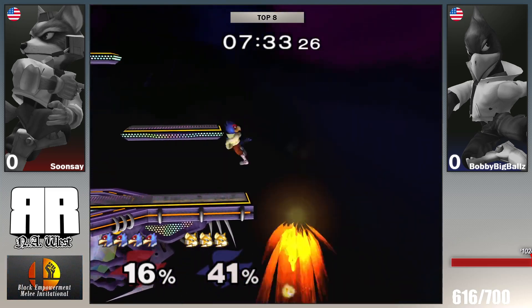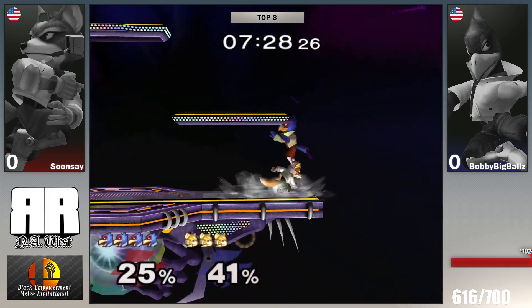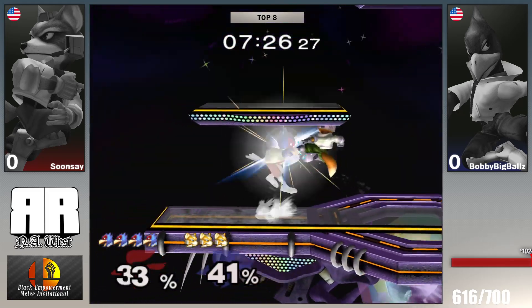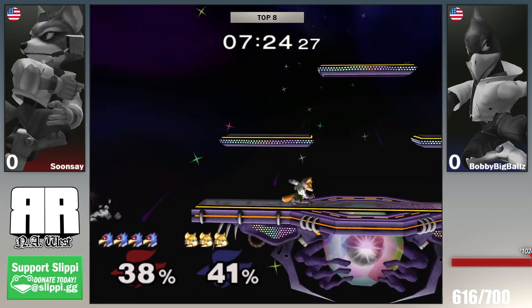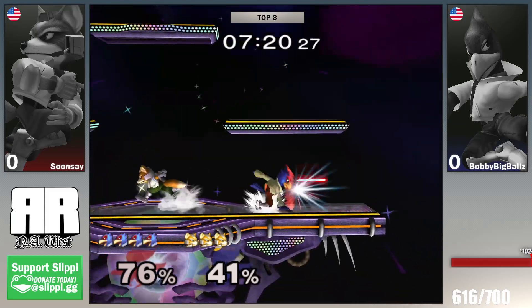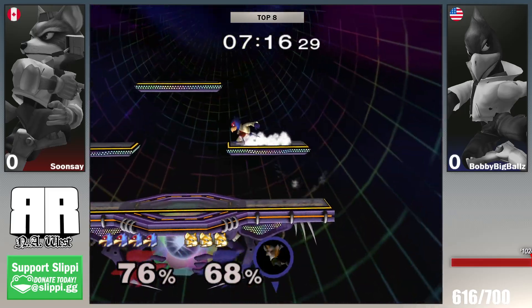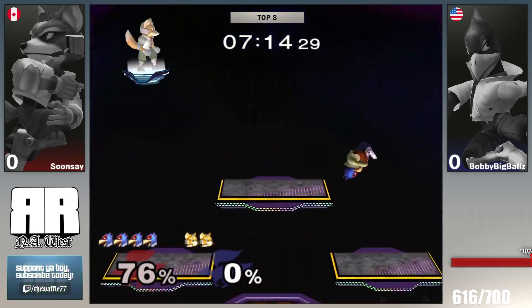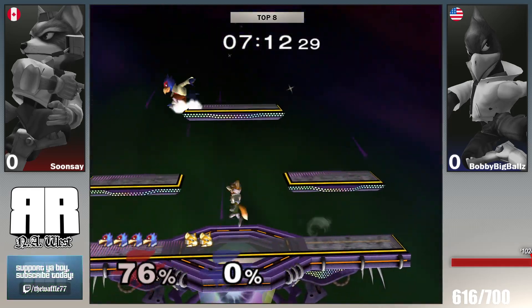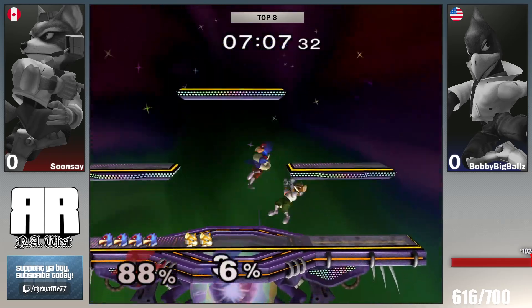Bobby Big Ball is off to a big lead, had a very clean first stock. You're definitely right about the squad dodge conversions. Also making sure you don't put yourself off stage for easy edge guards during combos. Bobby Big Ball is off to a really big lead right now — clean, able to stuff out Soon Say's approach, with a clean two-stock lead.